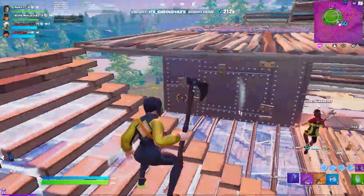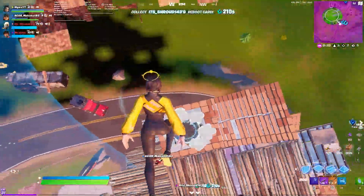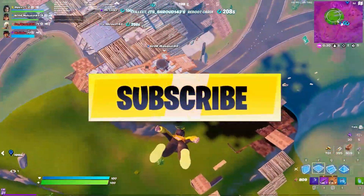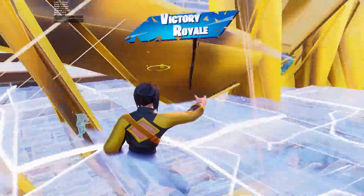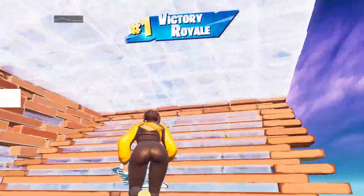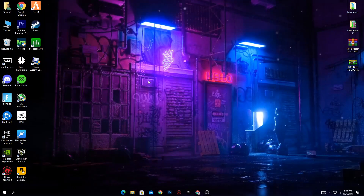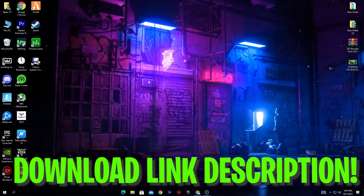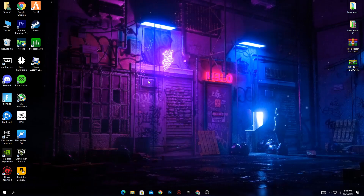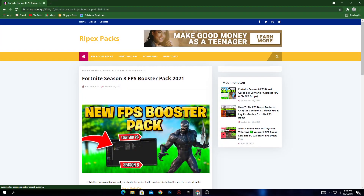Make sure to watch this whole video till the end. If this is your first time on my channel, please subscribe and turn on bell notifications so you never miss any future video updates. Without wasting time, let's get into this video. First of all, we are going to download the FPS booster pack 121 on our PC. This pack works with any kind of game, but specifically I'm making this about Fortnite.